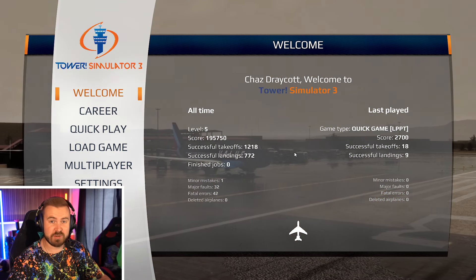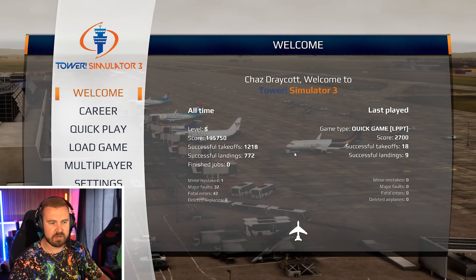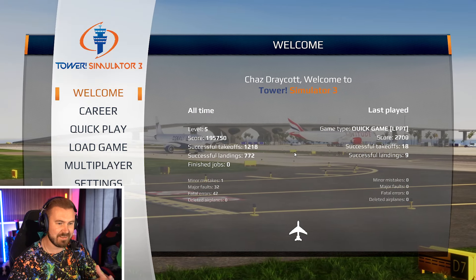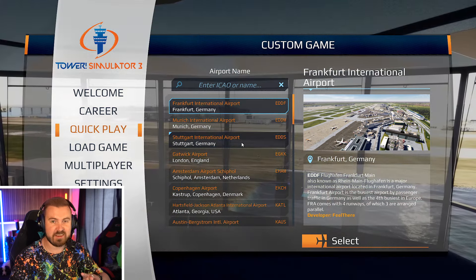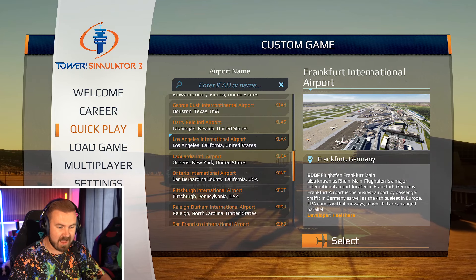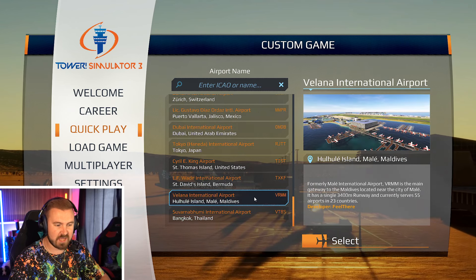Hello everybody, welcome to ChasDrakeUpMedia and welcome to another episode of Tower Simulator 3. Today I'm going to be showing you something I should have shown you quite a while ago actually — it's how to play this game without using any voice commands at all. In some of the demos I've done and in the update video we did a few episodes ago, you would have seen that there is now a way of playing the game where you click on the aircraft and their tags and you give them commands from there. It's a really good way of doing it — it pauses the game for you so you can slow it down to a pace where you can manage it. And today I'm going to walk through that with you. I am going to still be in the corner down here but I'm really not going to be saying a lot, so I do apologise for any awkwardness that brings.